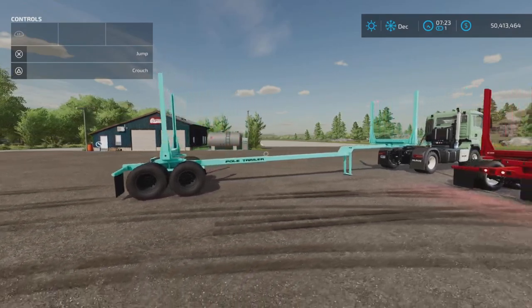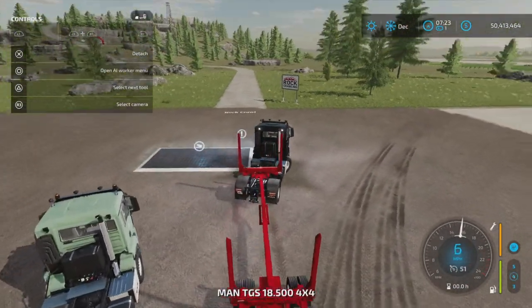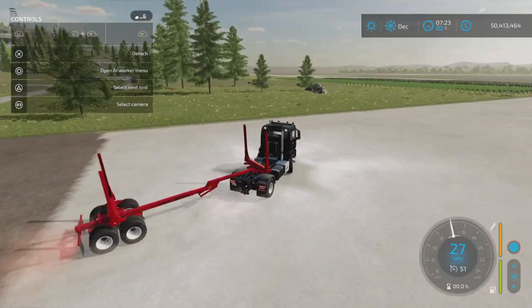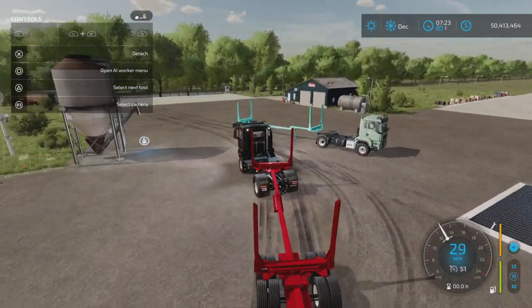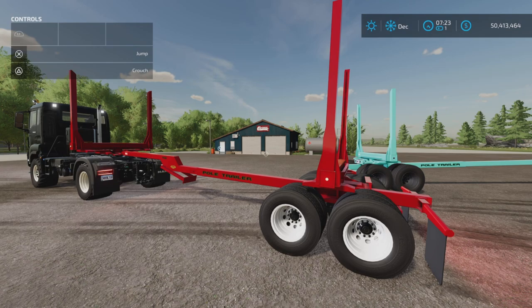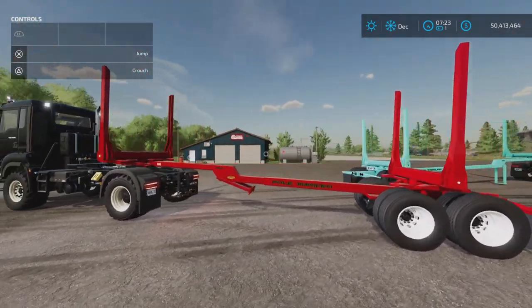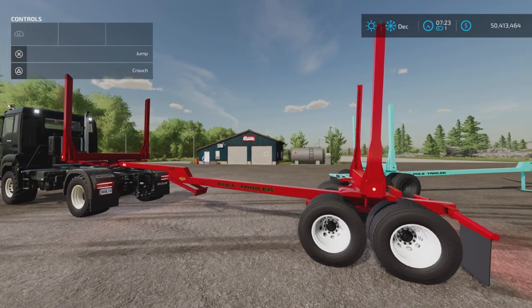It's a nice version of a logging trailer — this style is fairly common in the logging industry from what I understand. The wheels don't turn or anything like that; it's pretty simple. Nice to see out, and I don't think we've seen one like this before. That's the Pole Trailer by Gamer Designs, 9.07 megabytes, available on all platforms. I'm on PS5 on Rock Crawl. Thank you all for watching — I'm Loony Farm Guy, and remember it's only a game, so till next time.